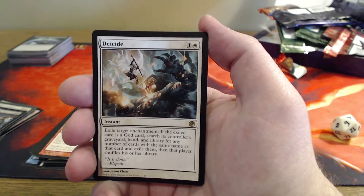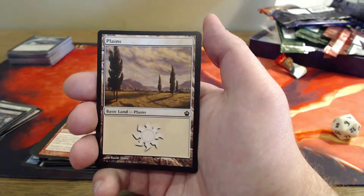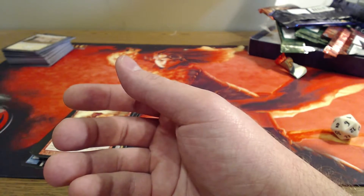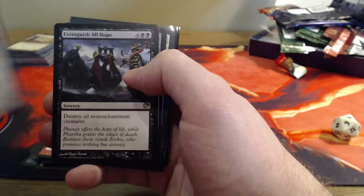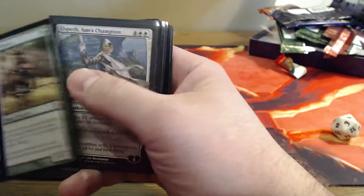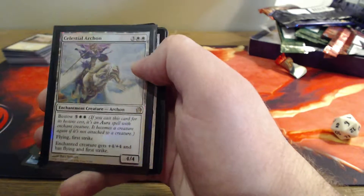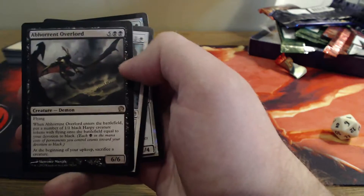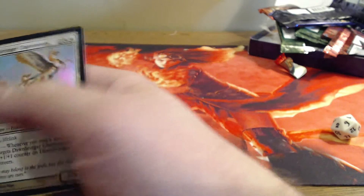Elspeth — look at that, I think it is! I don't know what weapon she's using there. Let's go over the rares for this last box. A Decide. Extinguish All Hope. Hero of Iroas Tower. Elspeth, Sun's Champion. Celestial Archon premium. Phalanx Leader. Abhorrent Overlord. A Decide. And that premium Dawnbringer Charioteers.